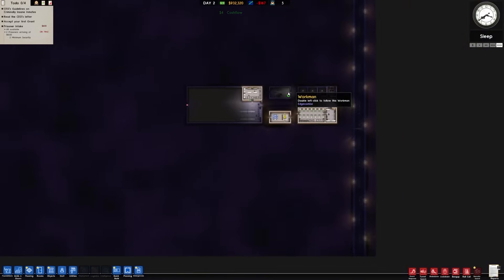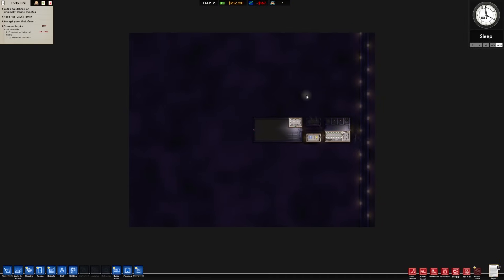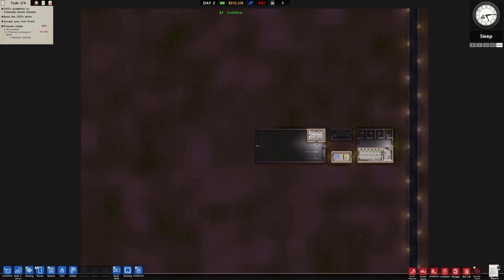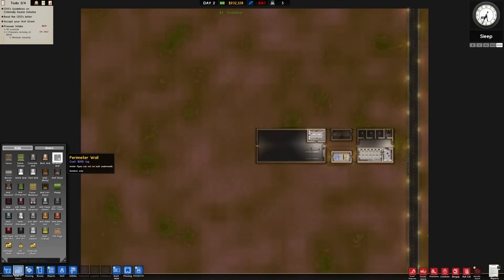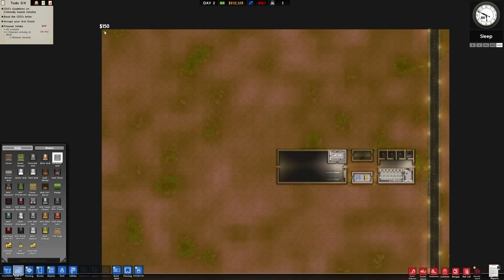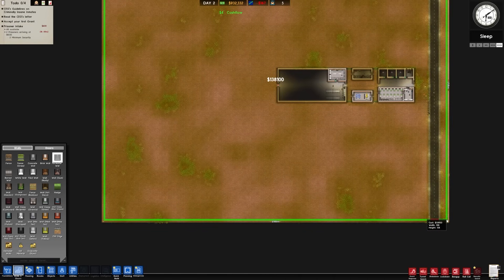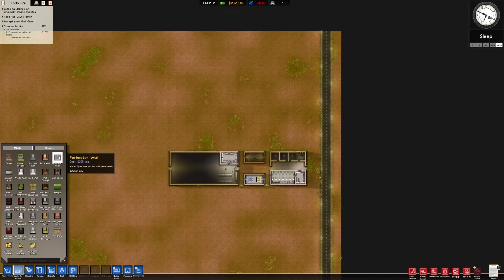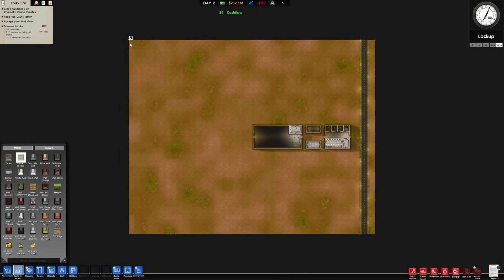We could go ahead and do the entire perimeter wall encircling everything and just not have to worry about it for quite some time. But I don't know if I want to drop the cash right this second. On the other hand it's very appealing. If we were to do this — that's $138,000 — let's not do that. This is $200 a square. The regular fence is going to be substantially cheaper. The entire starting large plot would be just shy of $2,100 — I think I can live with that. We'll have them build a fence.